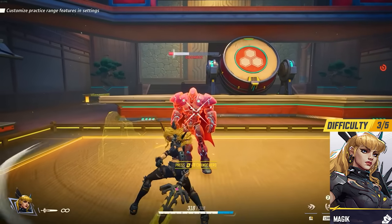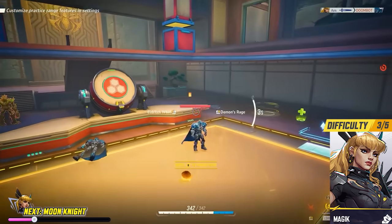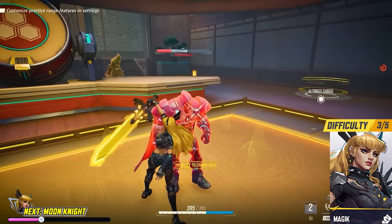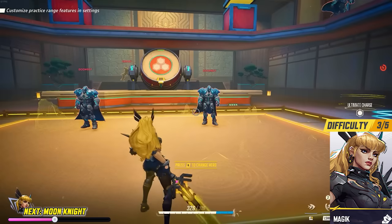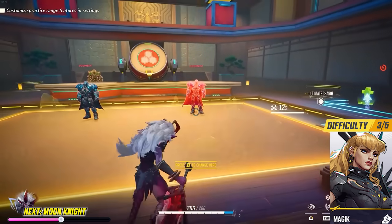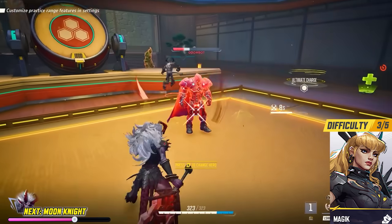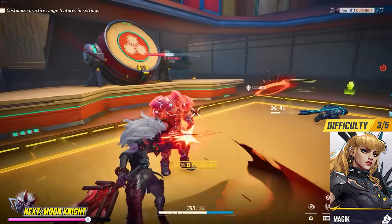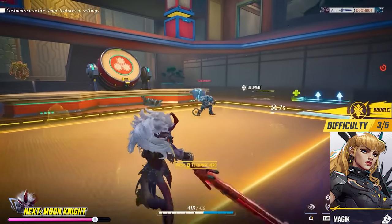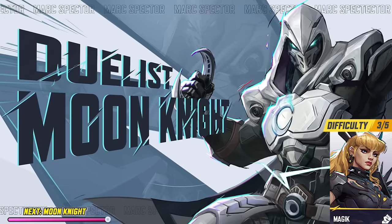Magik is a strong melee hero that can deal enough damage to take down entire teams. She can dash very often, quickly closing the gap between her and enemies — important because all of her attacks are melee-based, and doing more melee damage can gain her bonus health. Magik also has a demon form with more powerful attacks and abilities, rewarding players who play aggressively and are always on the lookout to initiate a fight.